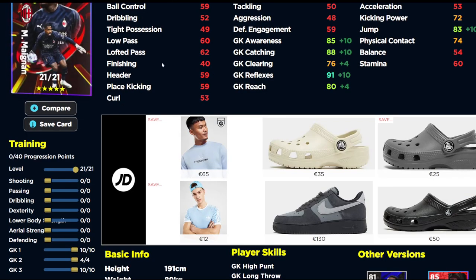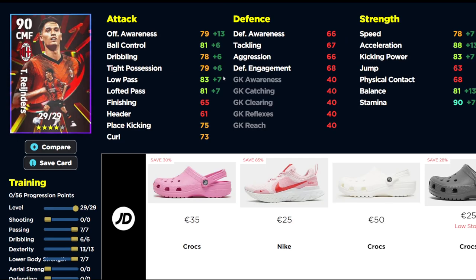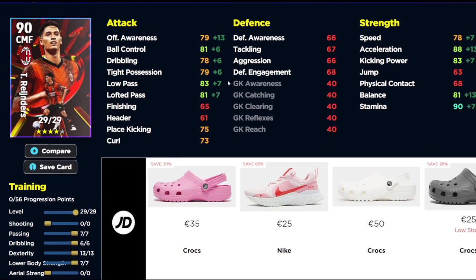We also have Maignan — 91 reflexes, 83 jump. He's quite tall so you don't need to worry too much about that. The build we've gone for is 10-4-10. I'm not going to spend that much time on him.